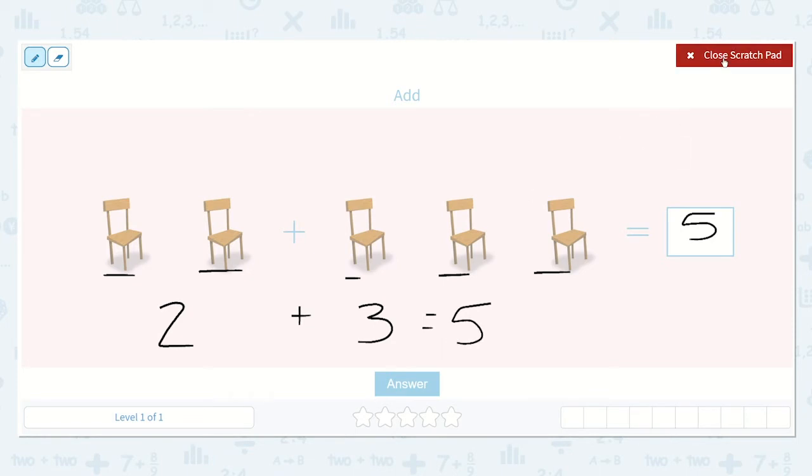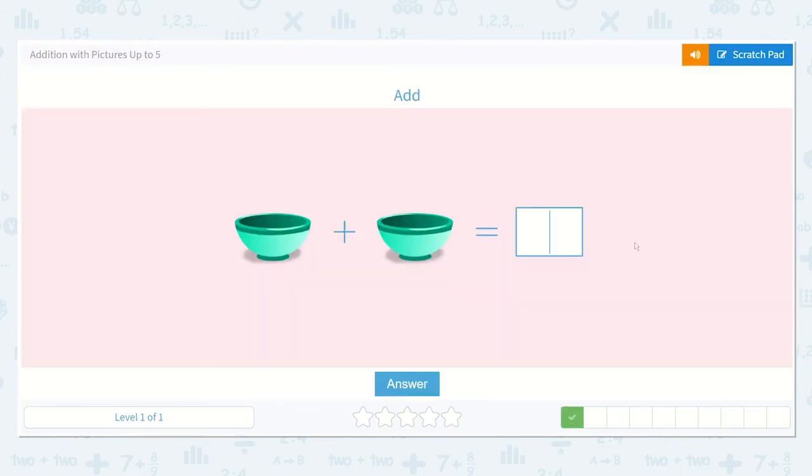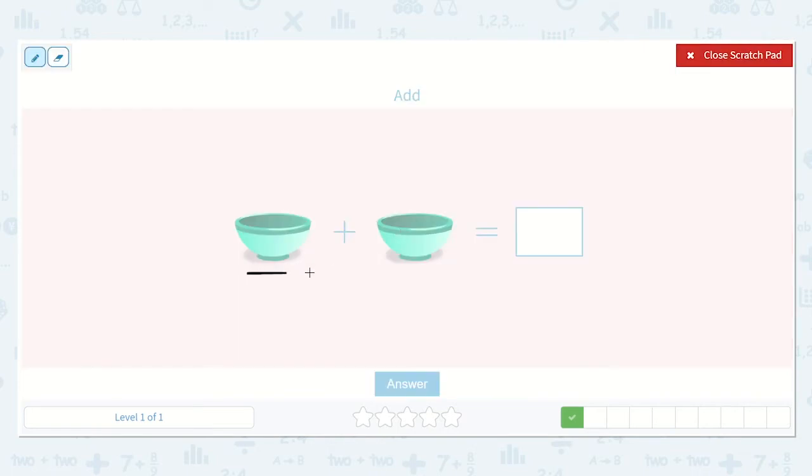Brilliant! Five is our answer. Next we have one plus one. What is one plus one? Let's see. One, and then we keep counting on: two. The answer is two. Great work!